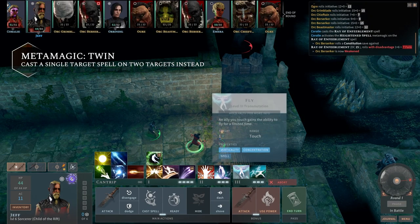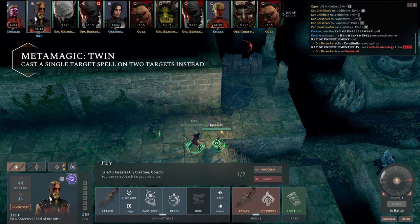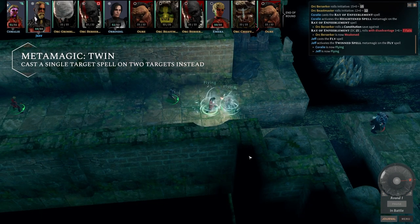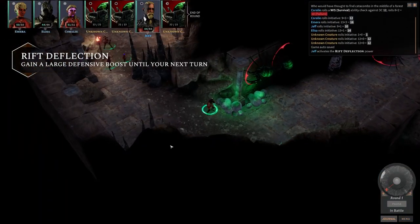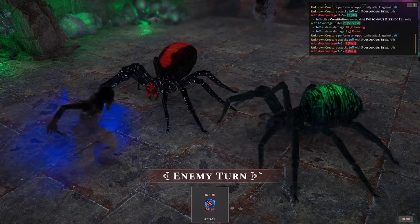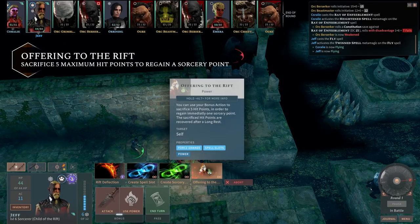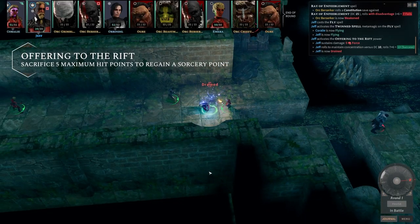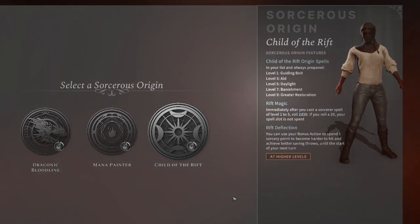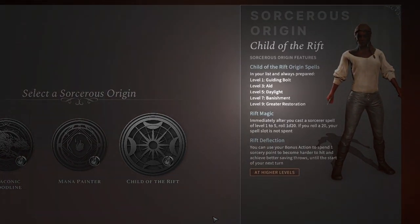When the opening of the Rift forced the new magic brought by the gods of Termur into Solasta, those most deeply affected by it were named the Children of the Rift. These Sorcerers channel unstable forces from the Rift, and are masters at casting spells without end, being able to sacrifice their own health points at will to create more sorcery points out of thin air. Their origin spells mingle with divine magic stolen from the Termurian gods.